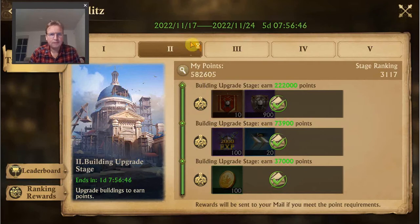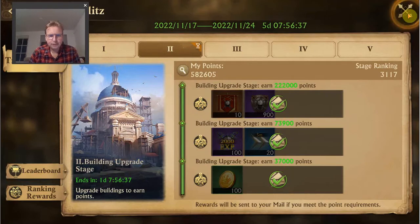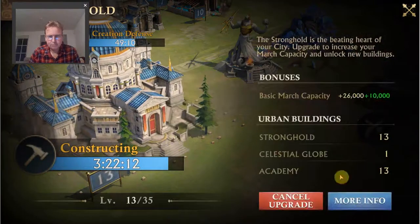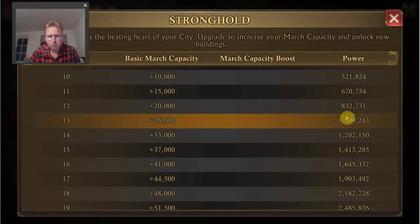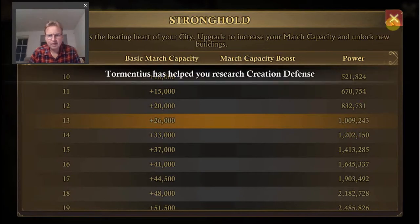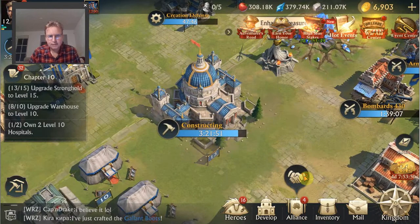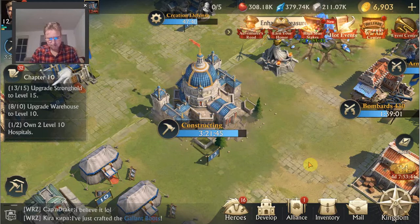How do you get points? For every one point increase in power from upgrades you get five points. You can see how many points you get from each building level in the 'more info' section. Going from level 13 to 14 is a little bit less than 200,000 power, so that's already giving you times five — so one million points — if I understand things correctly.